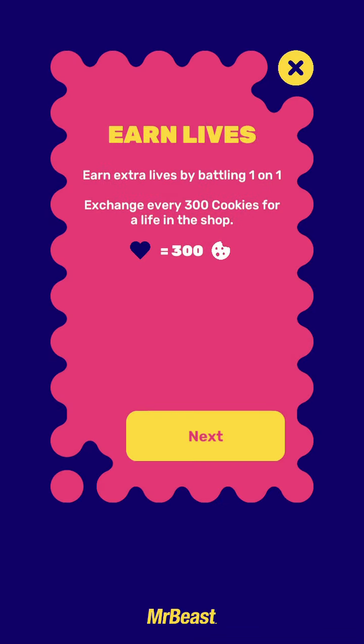You can earn lives by battling one-on-one, though I don't know exactly what that means. But by doing that you can earn some cookies, and by earning 300 cookies you can exchange it for a life in the shop.